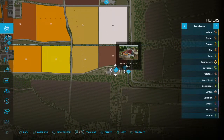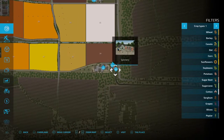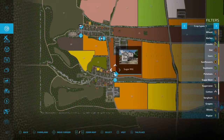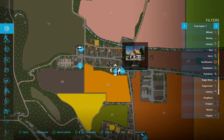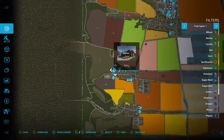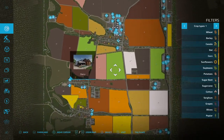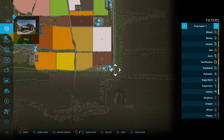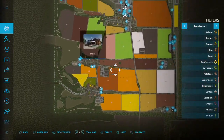Down here we've got Jenny's Old Stones Farm - one of the other farms in the corner. There's a spinnery, a small gas station, a sugar mill, a bakery, a grain mill, a ranch, and a dairy. There are supposed to be three farms on this map. This must be one of them down here, and maybe the other one is right here.